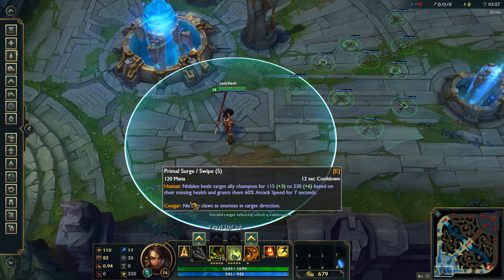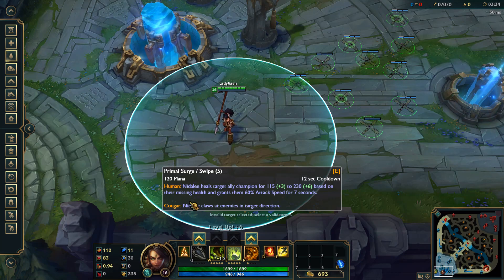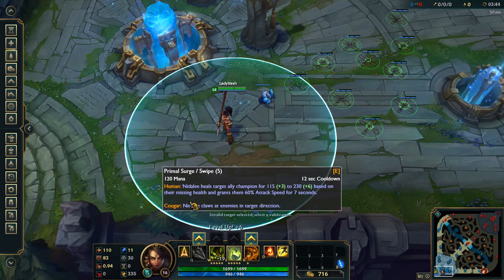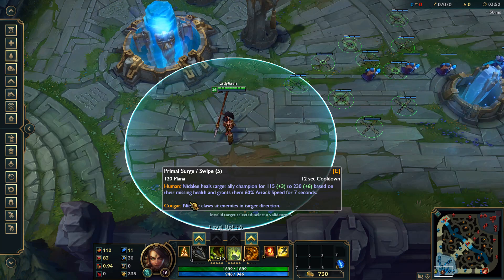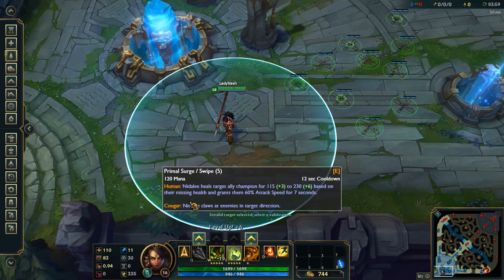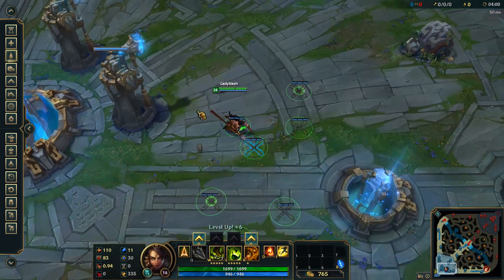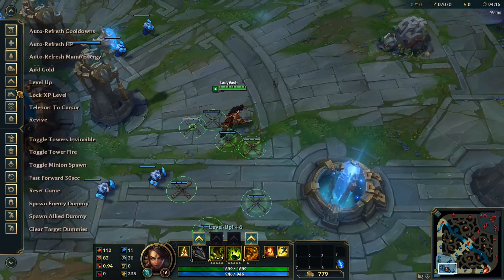The max heal — minimum increases from fifty to seventy, and maximum from two hundred and ten to two thirty. The base minimum is one fifteen and the base maximum is two thirty. How they put it in the notes made it a little bit difficult to read, but that is the changes they have on the PBE.